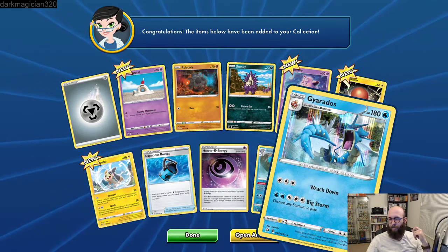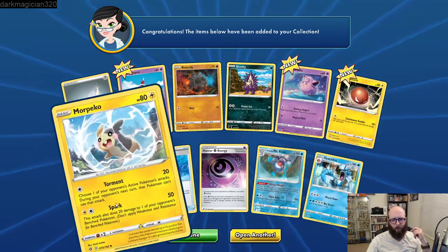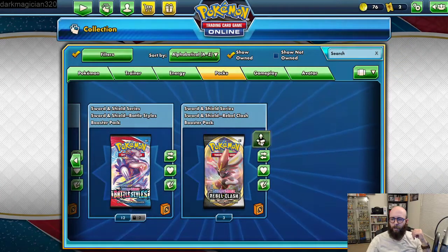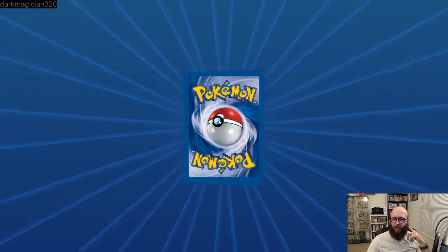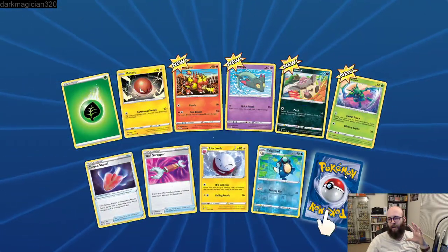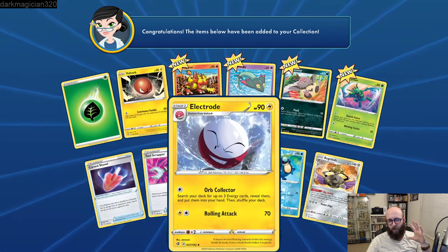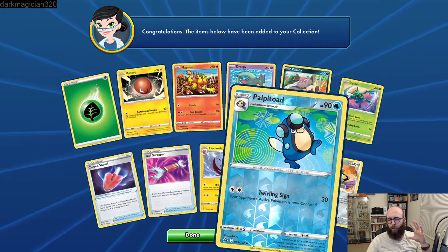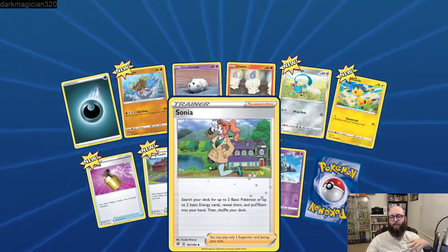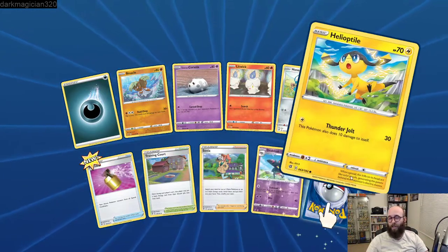Yeah, it can really mess up the Eternatus deck — I'm gonna call it. It's a Morpeko, Sandygast — got a bunch of these already. I'm running a Centiskorch deck right now and I really want Aegislash. Very cool, we don't have that one. Palpitoad. When tournaments are actually happening I'll be running a Centiskorch deck and a Mad Party deck, so I want to get them in here so I can practice with them.